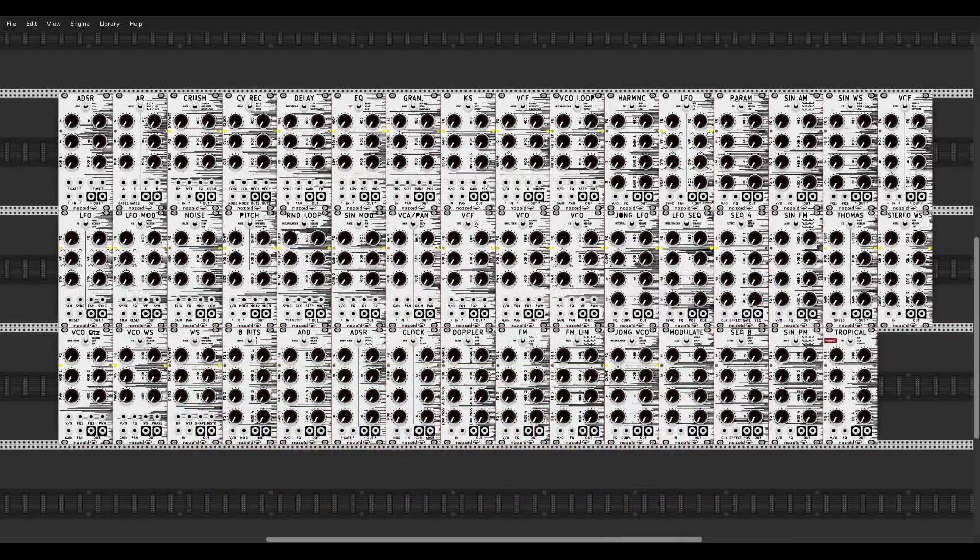Here we have another new developer in VCV whose modules also exist as hardware: the Nozoid collection. One thing to note: in VCV Rack most of them will work only with a sample rate of 96k, so you have to make sure you are working with that sample rate. It's a huge collection, and since they also exist as hardware, you can test them in VCV before buying.